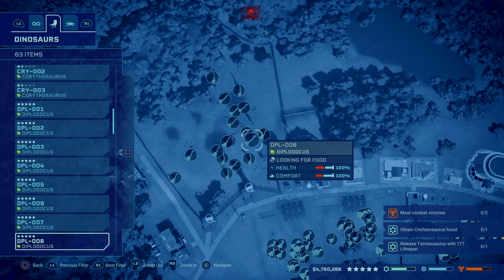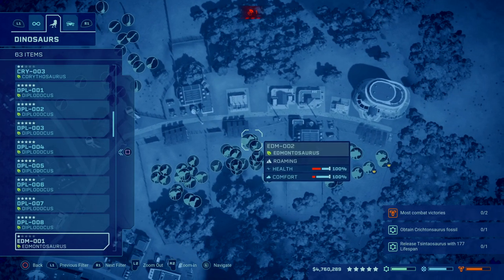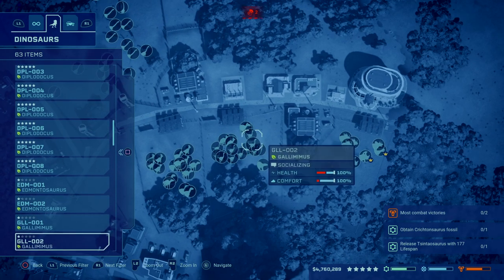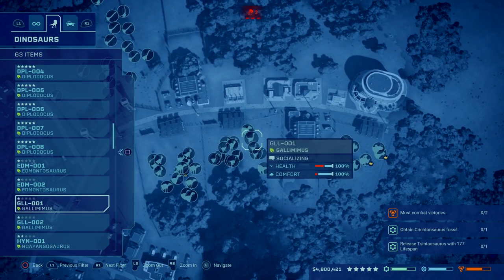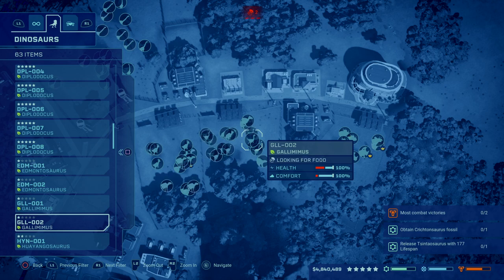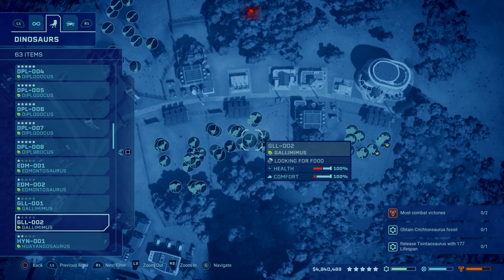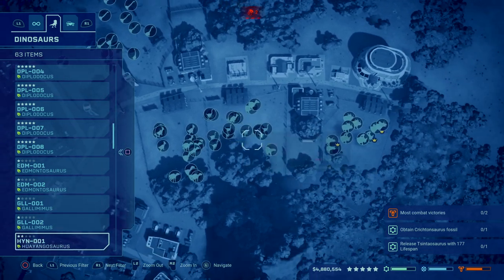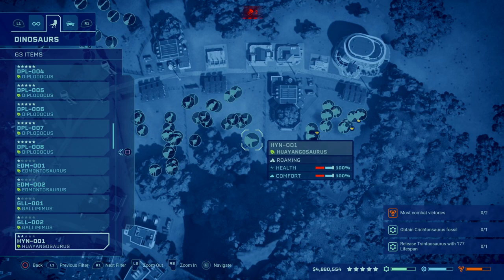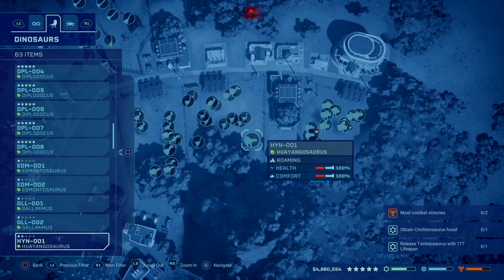We already discussed two Edmontosaurus. I'd also highly recommend using the different Mimuses — Gallimimus, Struthiomimus, and Archeornithomimus. A couple of each — you can use all of those in the same enclosure and they count as different species. They're super cheap and don't have much rating, but they help boost that species requirement. I also put out a Huayangosaurus here; it fits well into this enclosure and its requirements are pretty straightforward.